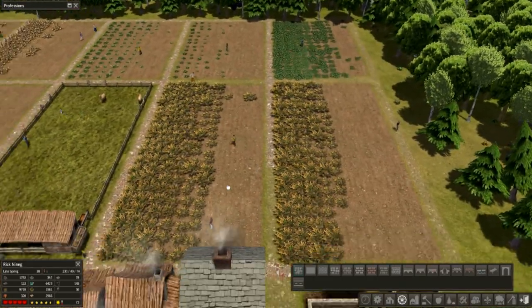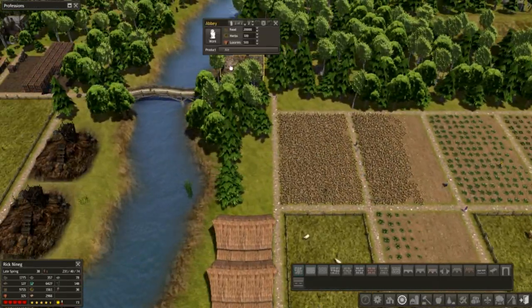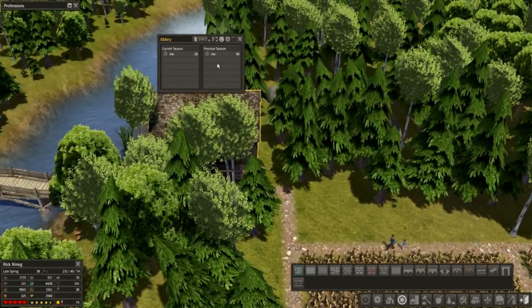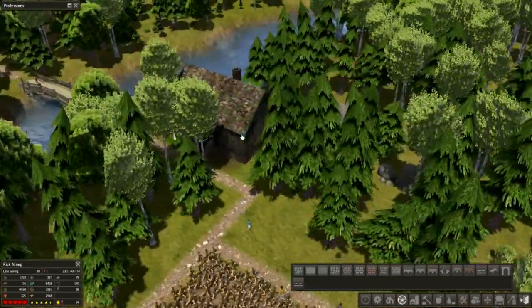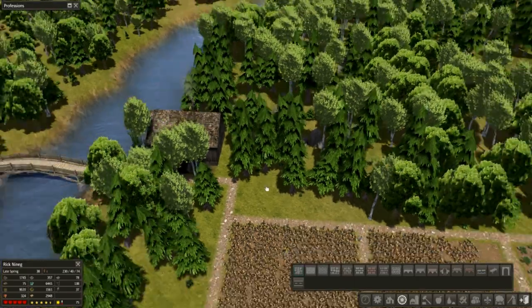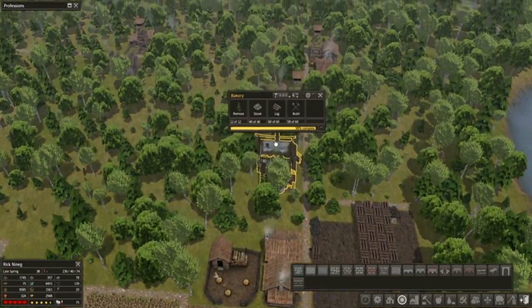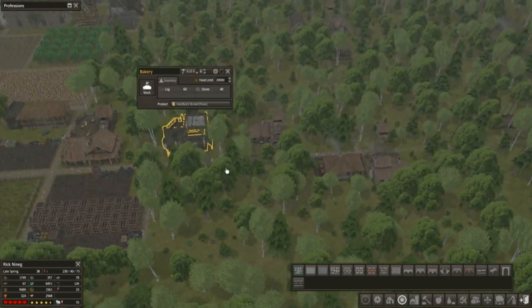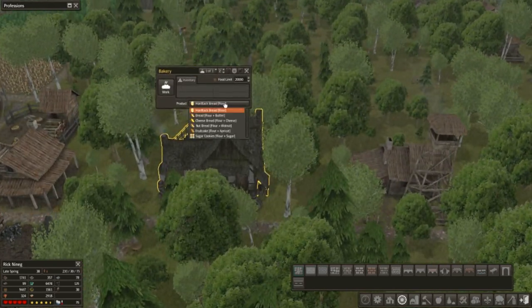Look at these ginormous fields that we're doing. And of course we're getting — look at the ale made by the monks, the abbey monks. They're doing a fantastic job. Good job, monks. So cool. The bakery is almost done, look at that. New bakery — yeah, baby. Look at that.